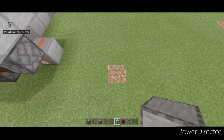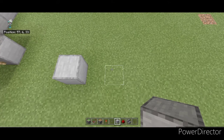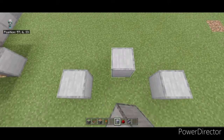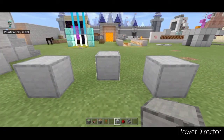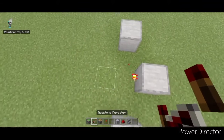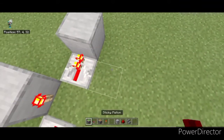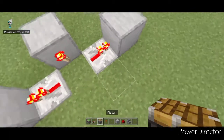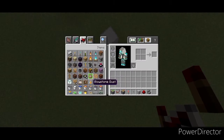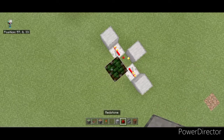We have one, two, and three — you have five. Next your redstone torch, redstone repeater, next your sticky piston, and crafting table.